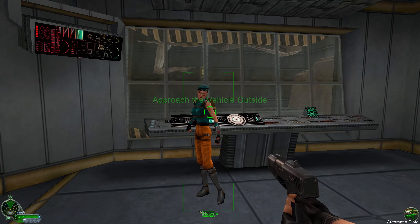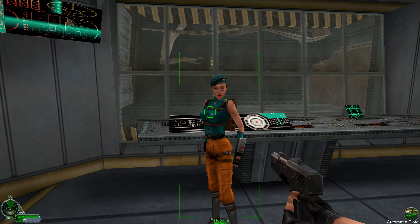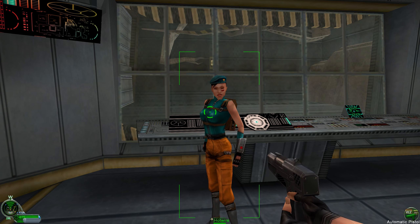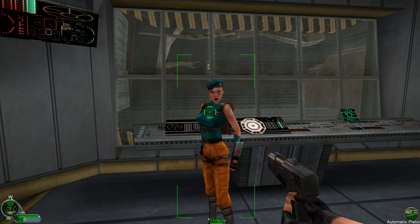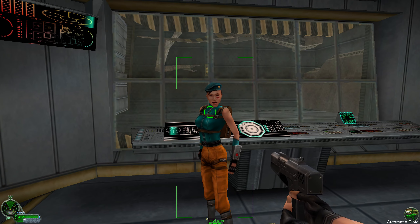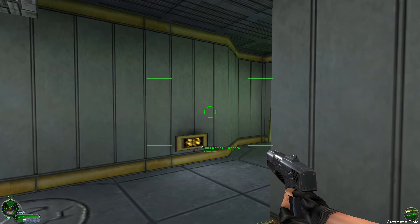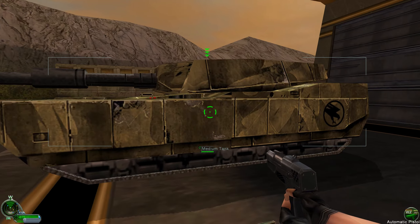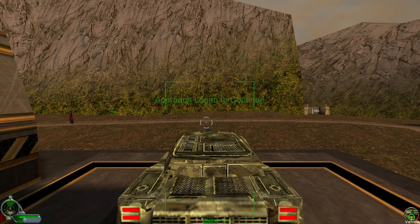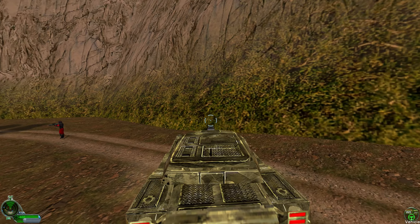Next vehicle is the medium tank. This is a treaded vehicle, meaning it turns tighter and has more armor, but is slower than wheeled vehicles. The controls are very similar. Take it for a spin around the track, then meet up with Logan for the next lesson. You can squish infantry units with some vehicles — here are some targets for you to practice squishing.